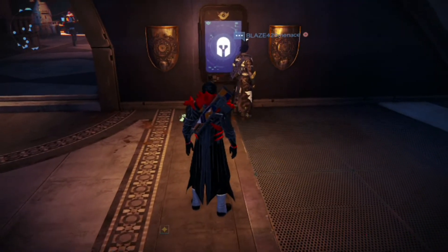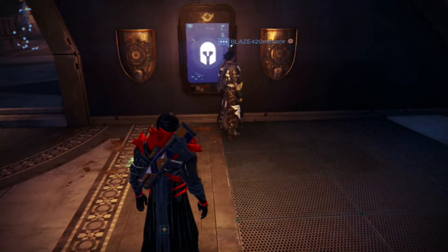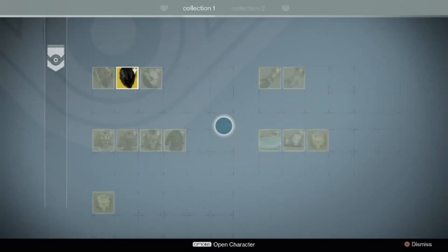However, it either has to be an actual drop or Xur has to sell it. Now, what I mean by that is let's go to the blueprints real quick. As you can see, this is all the Year Two blueprints.